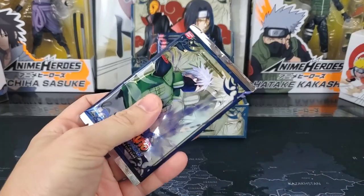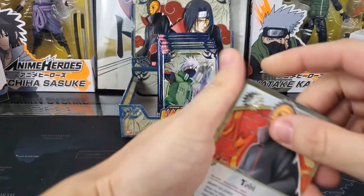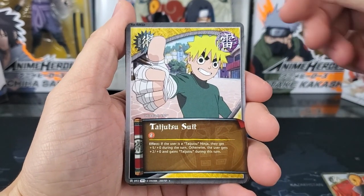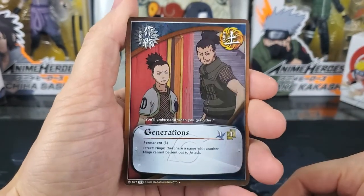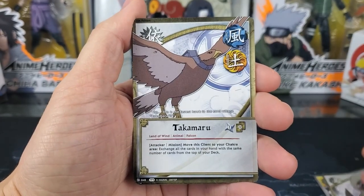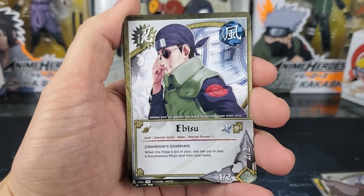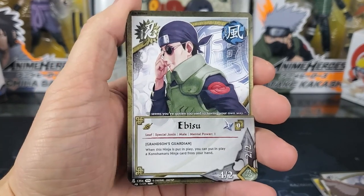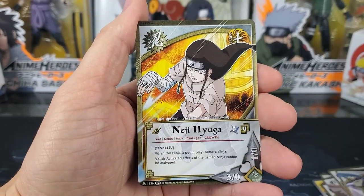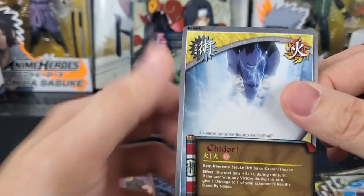Starting off with pack 1. First card is going to be Tobi, next is Taijutsu Soup. Our holographic back is Generations. Then Shino Aburame, Takamaru, Ibisu, and there's that more realistic art style. Konohamaru, Neji, Rinji. And our rare is Chidori.